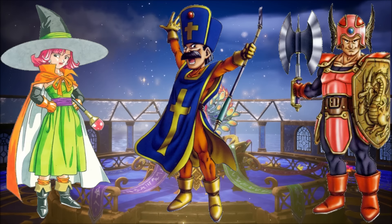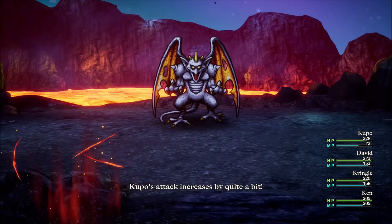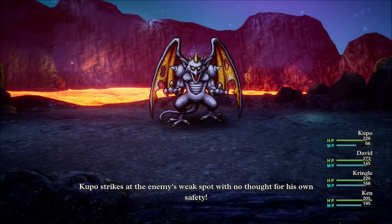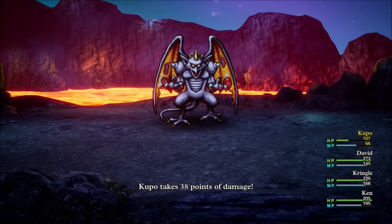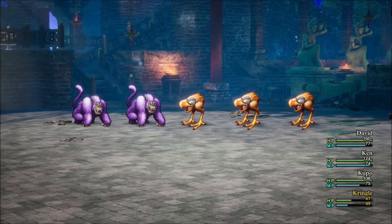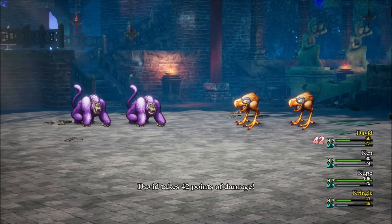First up, we got that classic party of the Warrior, the Priest, and the Mage. This is definitely your basic party, but you'll have all of your bases covered with the well-rounded attributes of the hero, along with the tanking and brute force power of the Warrior, and then the magical backup of the Priest and the Mage. If you're just looking for a party that will easily take you from the beginning of the game straight up to the end without any esoteric strategies, then this one is easily the one.